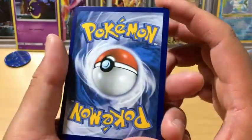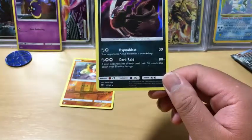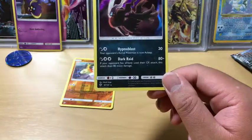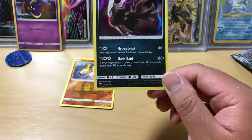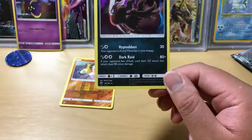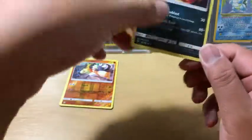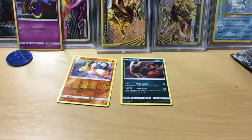That card looks pretty good but the centering is really bad. For one Darkness Energy and one Colorless Energy, Hypnoblast does 30 damage and your opponent's active Pokémon is now asleep. For one Dark Energy and two Double Colorless Energies, Dark Raid does 80 damage plus 80 more if your opponent has already used their GX attack. Actually that's pretty good — I'll probably put this in the back, sleeve it later, and maybe build a fun deck with that.